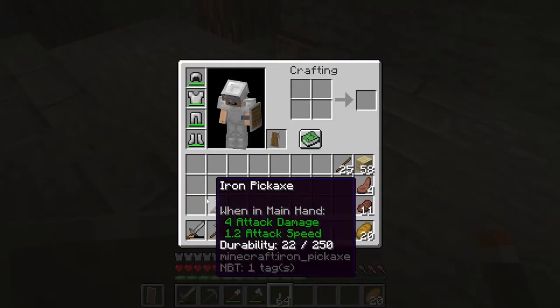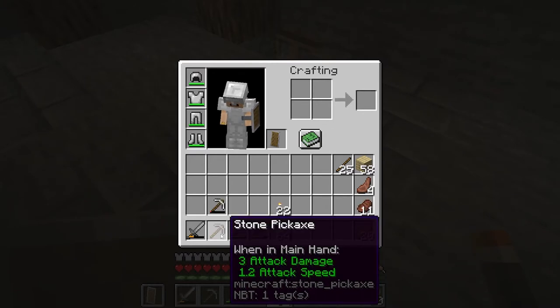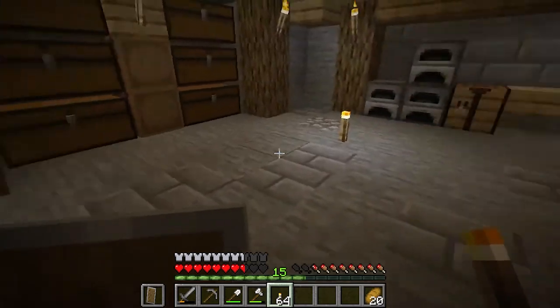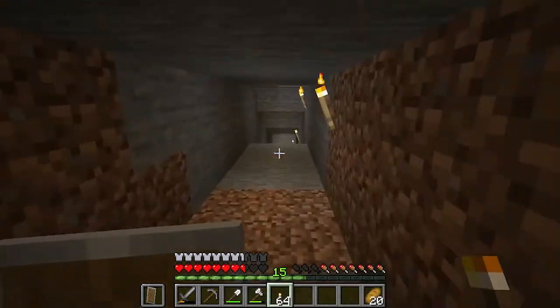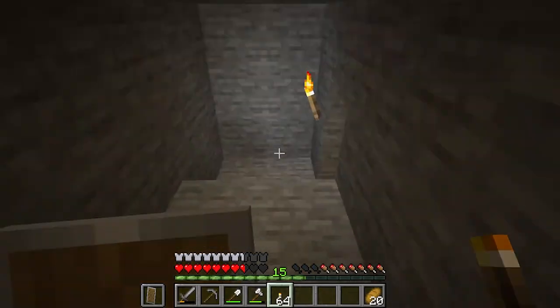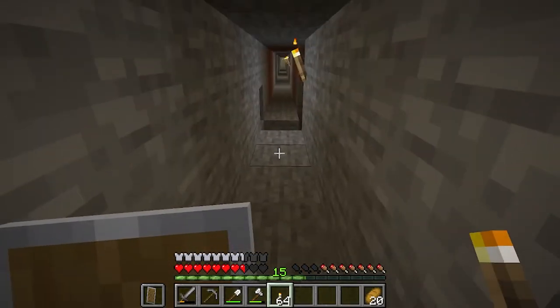For harvesting diamonds we do need an iron pickaxe or a diamond pickaxe. If we harvest diamond ore with a stone pickaxe we will not get anything out of it and we are going to lose the diamond ore. I did some mining earlier, more for iron and coal. Now let's go look for more important things like diamonds, redstone, and maybe some copper. We are heading to Y11.